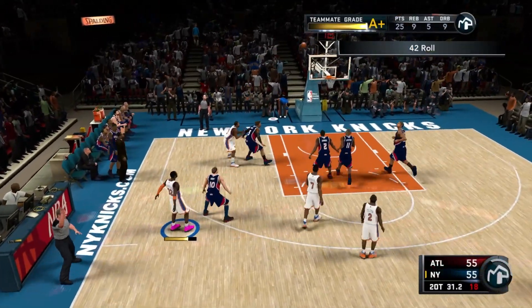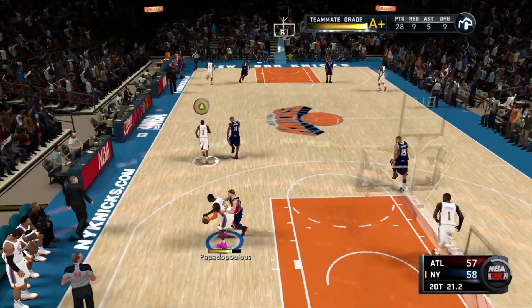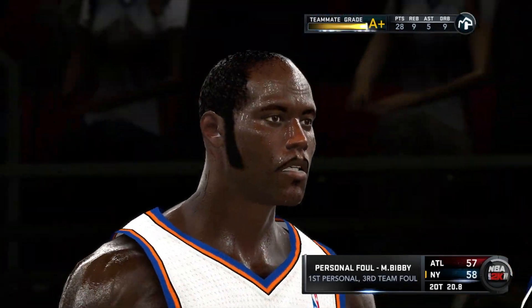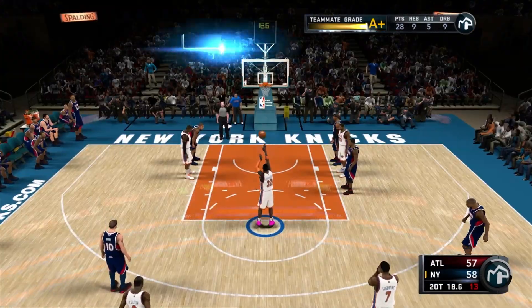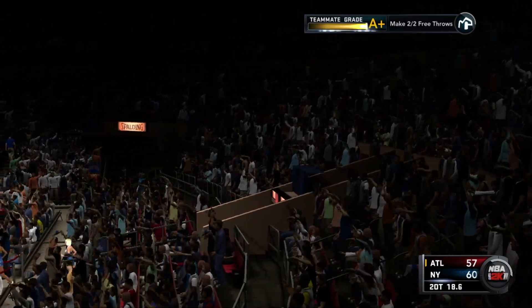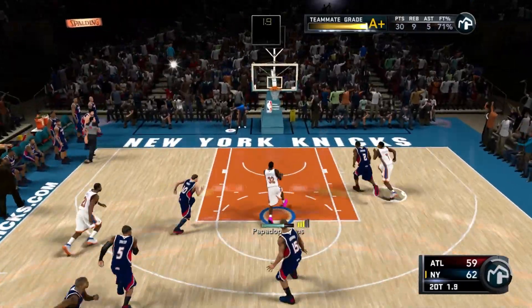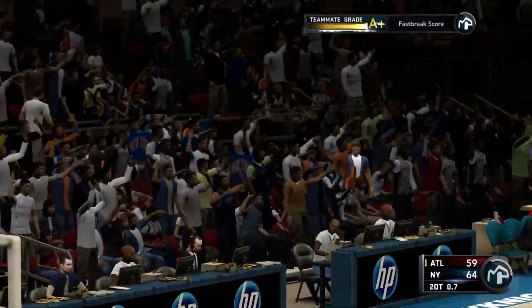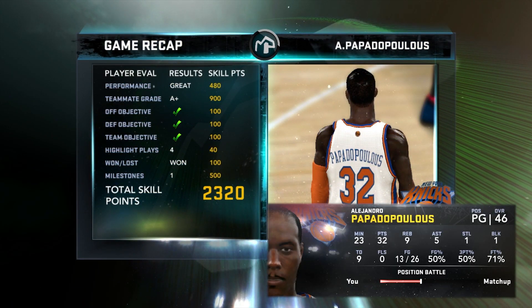34 seconds left, double overtime. Alejandro with the ball, stop and pop from three. Alejandro is exhausted — that stamina bar is fighting for its life. We're up by one, they need to foul. They give it to me — they have so much faith in me, and I don't blame them. Perfect release on the first one, we're not missing the second, get the friendly bounce. That's our first game with 30 points. To end it all, Wilson Chandler gets the steal, dishes it to Alejandro, and we throw it down on the fast break to cement the win.